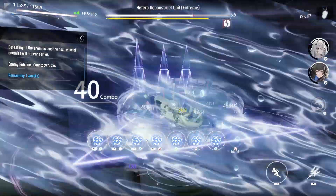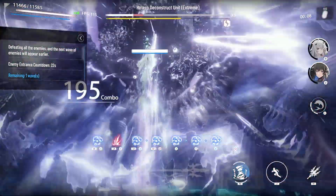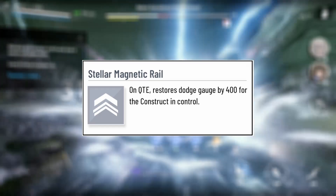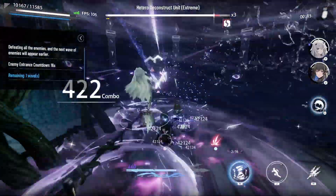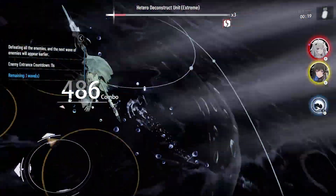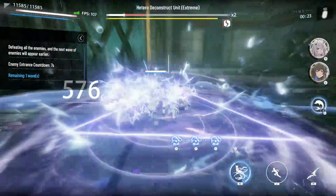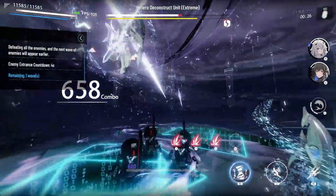Now we move on to the amplifier and support class. Starting with the absolute worst exclusive support buff: Stellar Magnetic Rail. Upon QTE, it restores your dodge gauge by 400 for the construct in control. For reference, a single dodge takes up 250 of the dodge gauge. So while it's not as bad as some of the general class options, it's still bad when you consider that healing and attack-buffing resonances are also available for support exclusives. To summarize, if you have a skill issue and trouble dodging this may help, but it won't help you get good.